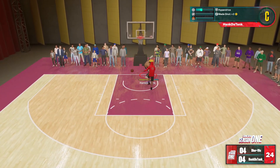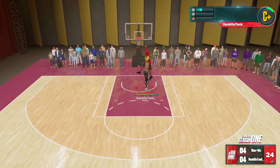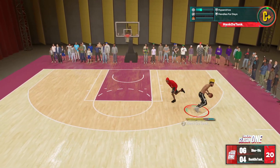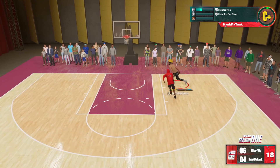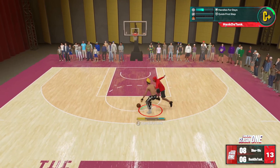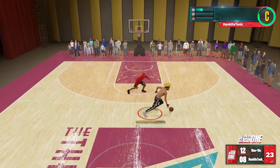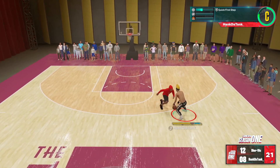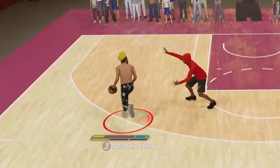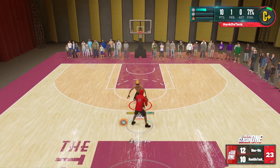I am on my beautiful lovely Toxic 6'9 Demigod build. I get a 92 three-pointer, quick drops, I can dribble really well, very good pass accuracy, I can play very good defense. What can the build not do? I'm not gonna lie — I am getting clapped right now. We're losing, down 12 to 10. Dior Vic has slashing takeover and greened an 8% shot in my face. Contested.